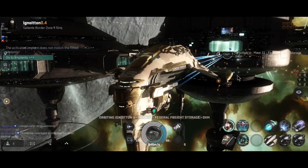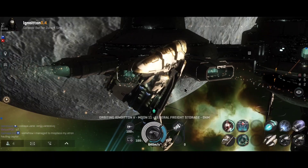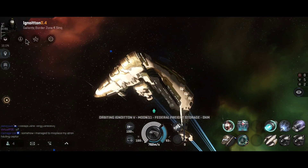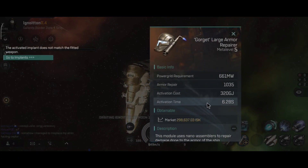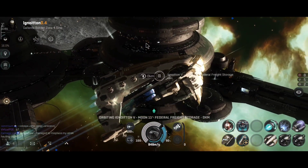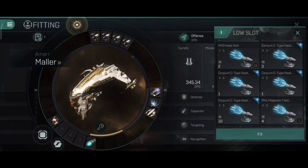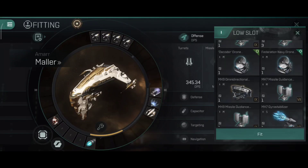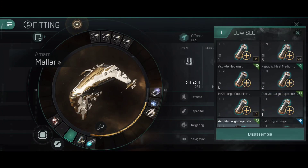With the damage control active, you can do two full cycles of the large armor repairer, recovering about half your armor, and your ship is basically immortal for 13 seconds — excellent for critical moments. Active stats with damage control: 35,000 hit points, 97%, 69%, and 79% resistance — a little lower than dual adaptives. And with damage control active it hits 94,000 hit points, 92%, 99%, 89%, and 92% resistance for about 13 seconds.